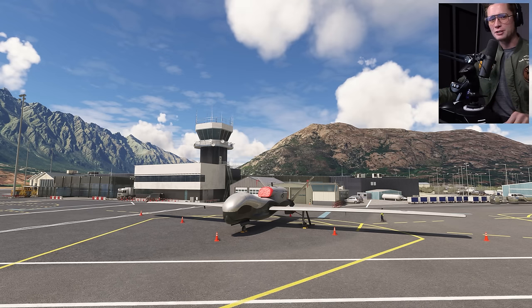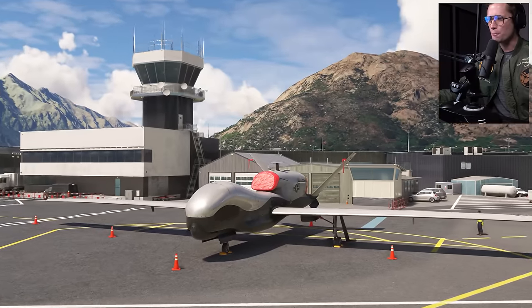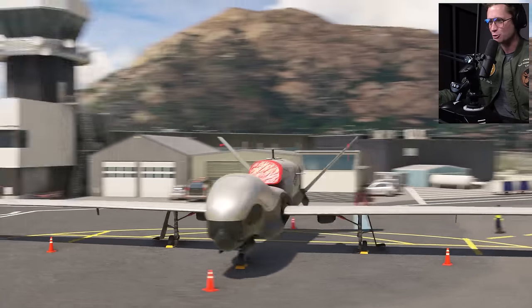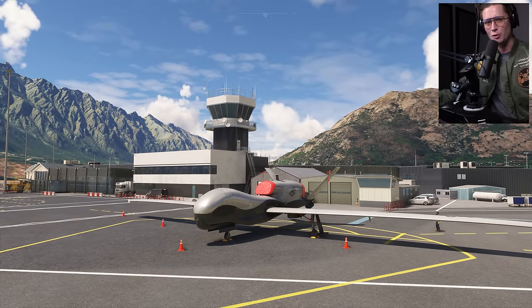What's up guys and welcome back to Microsoft Flight Simulator. Today we are going to be checking out one of the most unique aircraft in the world. She doesn't need a pilot. This is the Northrop Grumman RQ-4 Global Hawk. This is a UAV drone — it's the largest drone in the world and we're going to go do some exploring of New Zealand.